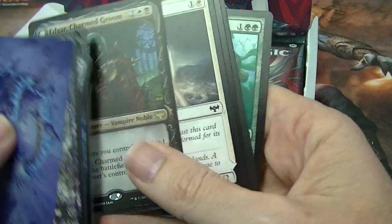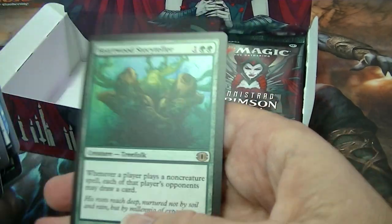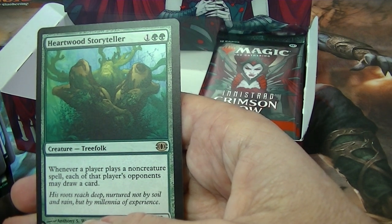Edgar Charmed Groom for a rare, and Winged Portent for a rare. And a mythic listed? I think so — Heartwood Storyteller.